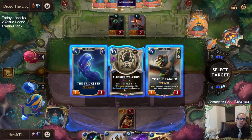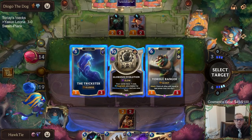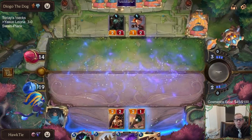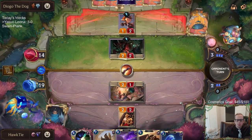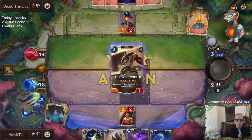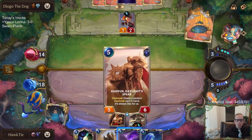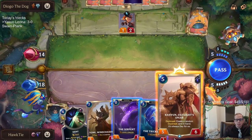I can play the Trickster next round — I couldn't play the Yordle Ranger, but Yordle Ranger's a little bit better. I'd rather have Yordle Ranger. Trickster does stop Sprayfin though — maybe it'll have to go with Trickster. I should have gone with the six-drop because I had Robin this round.